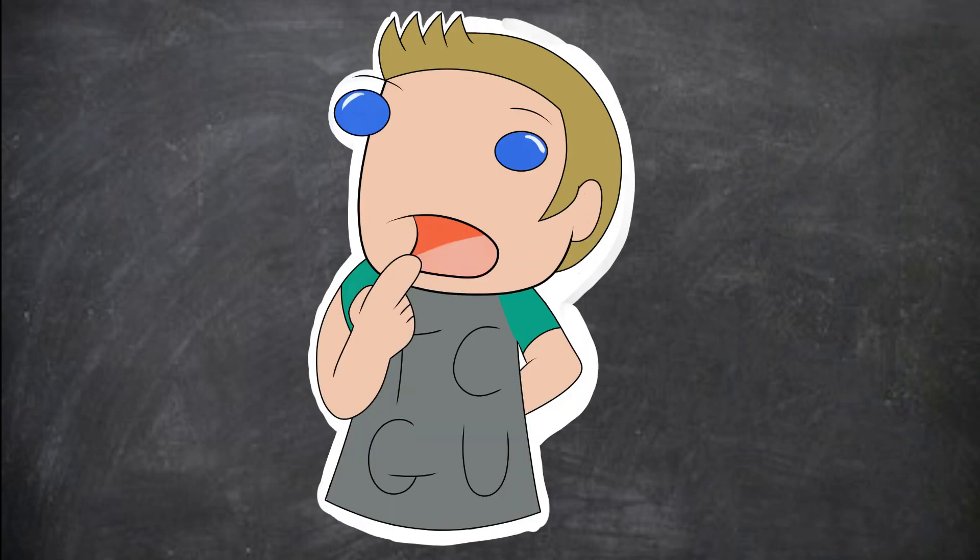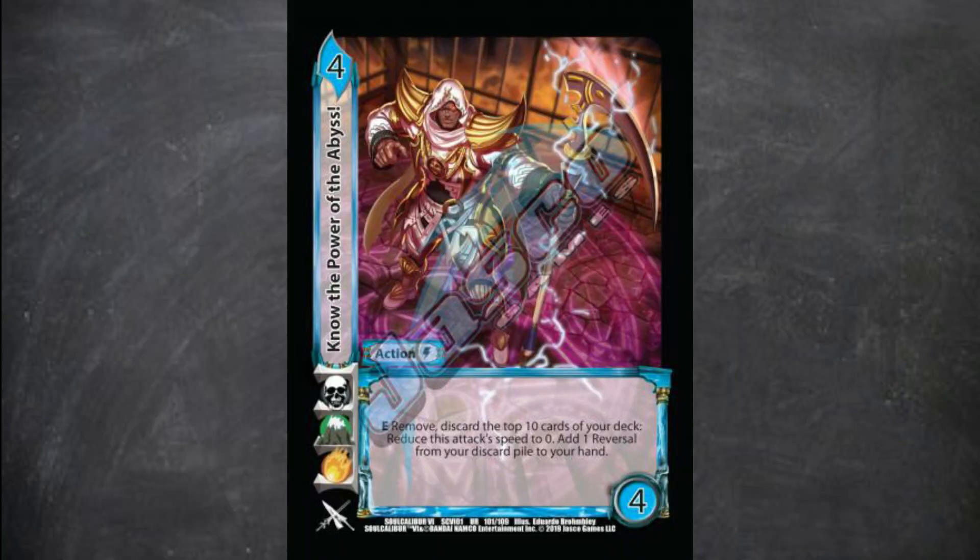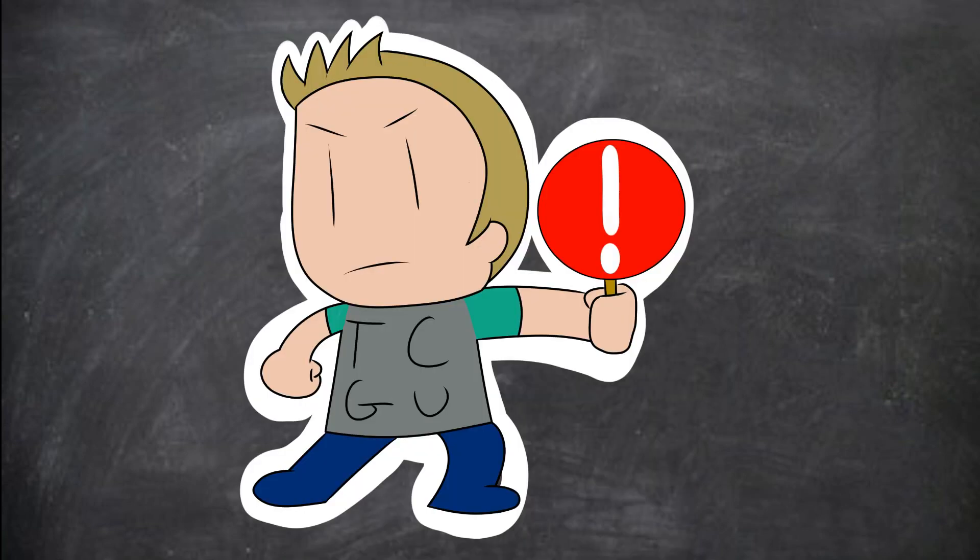Where it gets a little bit tricky is with action cards. Action cards require you to pay costs before making the check to see if you actually play the card. So with cards like Know the Power of the Abyss, you have to first discard the top 10 cards of your deck, then make your check to see if you can play the card. Just know actions are always played from the hand and can't be built into your staging area face up to use their effects later.